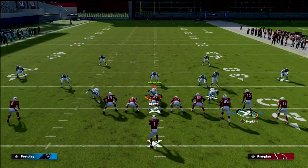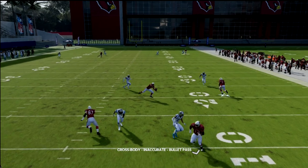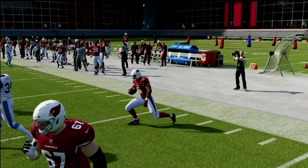One underrated thing you can do is motion this into a five-wide look. All the underneath zones are going to blitz, but your running back will be in the middle of the field with the whole field to work with — another great option with this concept.